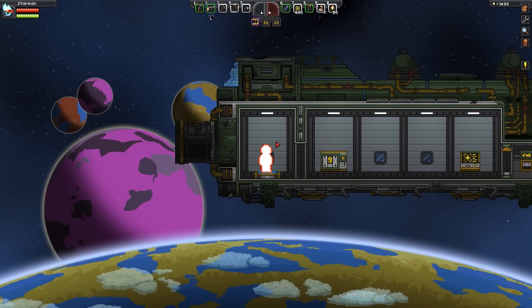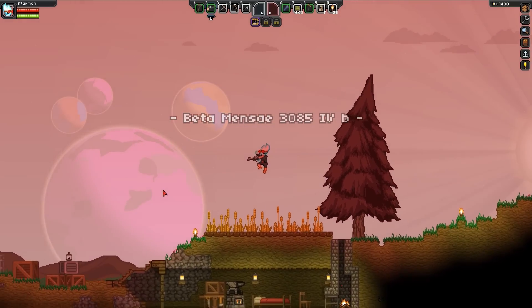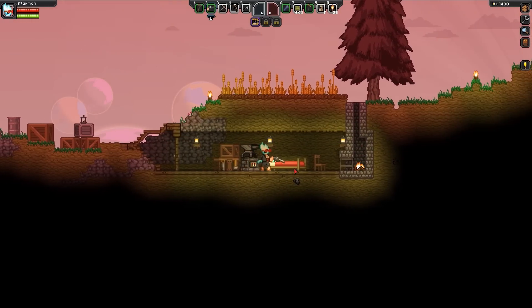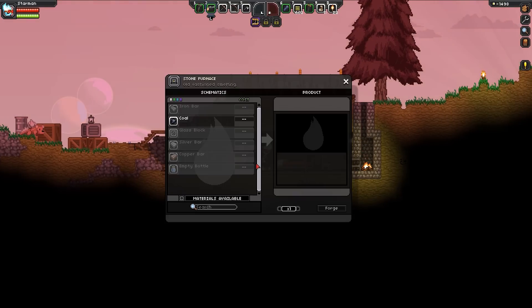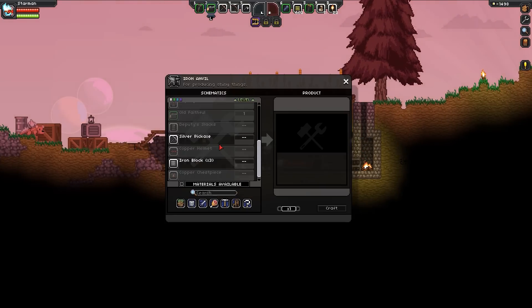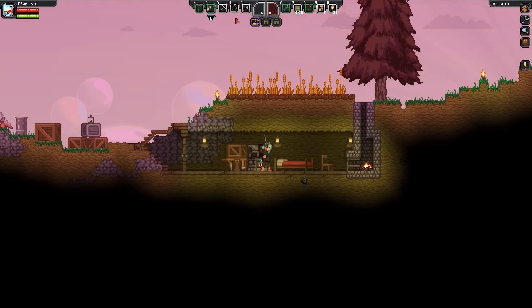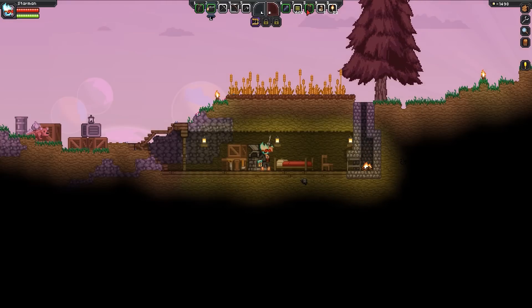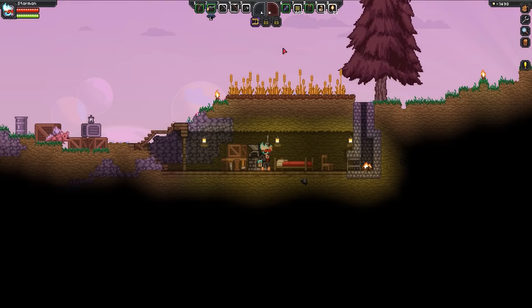Without any further ado, we're going to beam down to the planet. Here's my little hidey hole. I've set up a sort of a tiny little base here, nothing fancy. I wanted to just make a silver pickaxe. I just came back with some gear — I had a copper pickaxe that I found. I found these weapons here, some magical weapons that are pretty effective, and I found all this stuff.